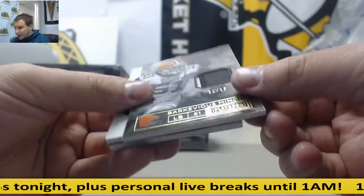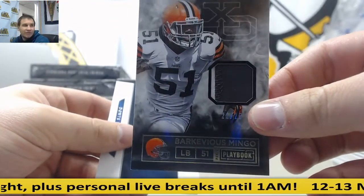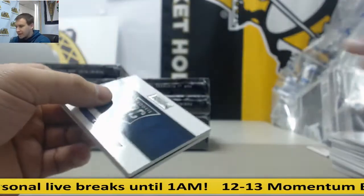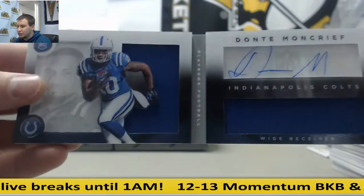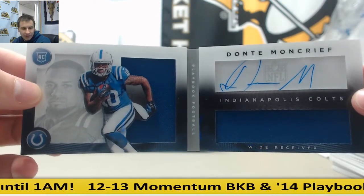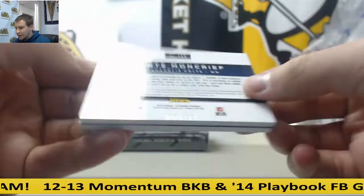Box number six. For the Browns, to 25 patch, Barkevius Mingo. And for the Colts, dual jersey booklet auto, Dante Moncrief — Indianapolis Colts. That's also to 299.